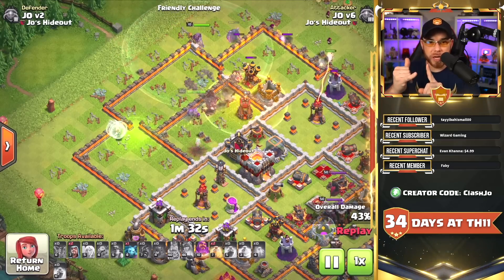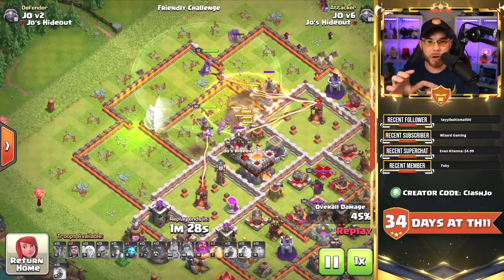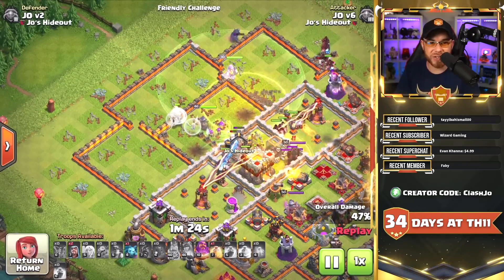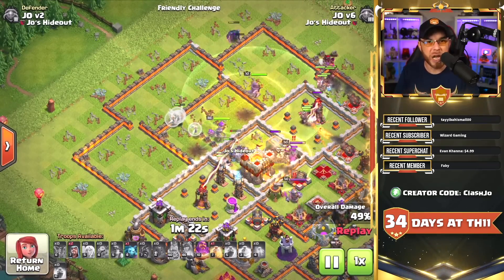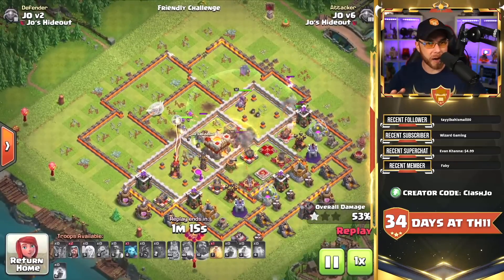The queen is able to move on, take out the eagle artillery, and she still has her ability available. If a queen retains her ability, she will normally survive and assist the rest of the army to progress deeper into the base. She cleared the eagle artillery, the grand warden, the bomb tower, and more. This is not a best case of disruption, so I'm labeling the electro dragon and balloon combination as number four on my list of defensive clan castle troops.